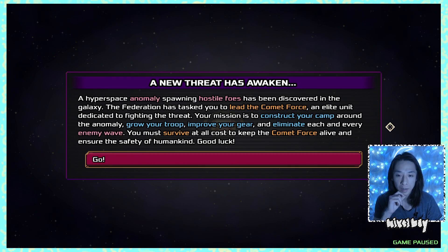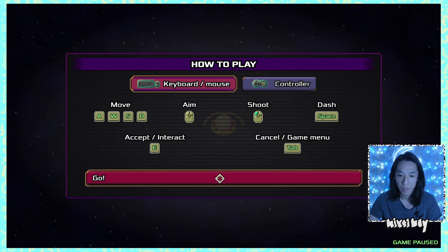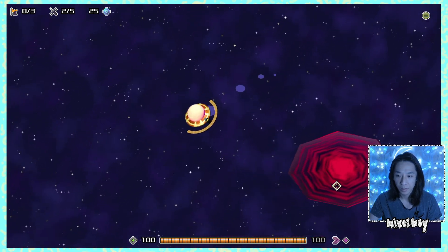The story sets up that a hyperspace anomaly spawning hostile foes has been discovered in the galaxy. The federation has tasked you to lead the Comet Force, an elite unit dedicated to fighting the threat. Your mission is to construct your camp around the anomaly, grow your troops, improve your gear, and eliminate each enemy wave. The controls are move, aim, shoot, dash — simple enough.